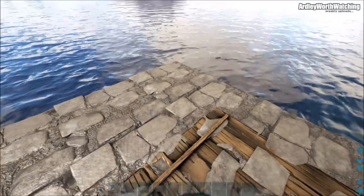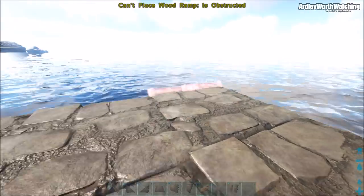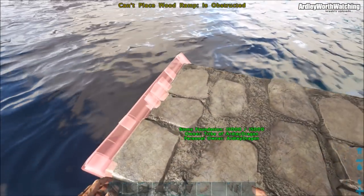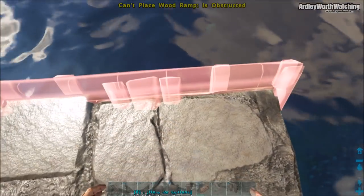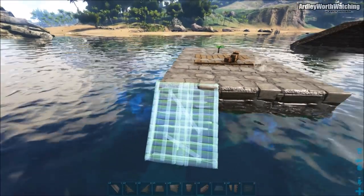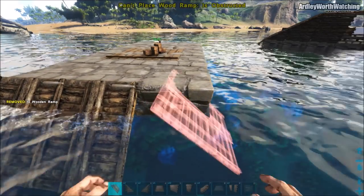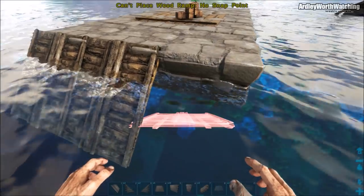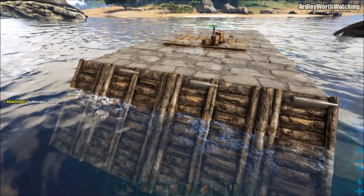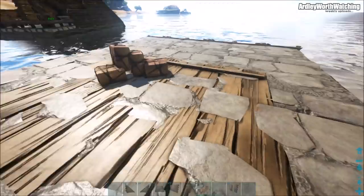Now we can start on the structure of the inside. Get your wooden ramps and place them on the front, making sure they snap in correctly. It can be a little bit dodgy to place these but it takes a little patience and it will eventually work. You might have to go off the raft or into the water after you place it. You want three ramps on the front, on the opposite side to where the driver's seat is.